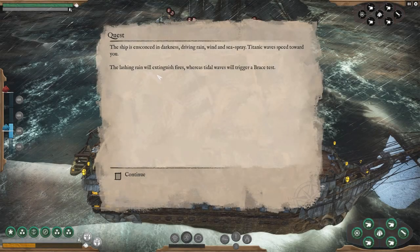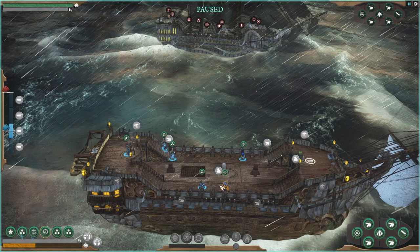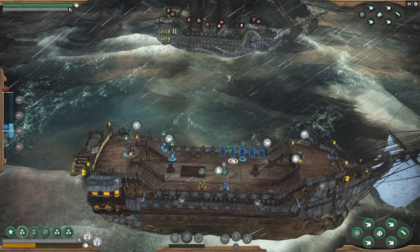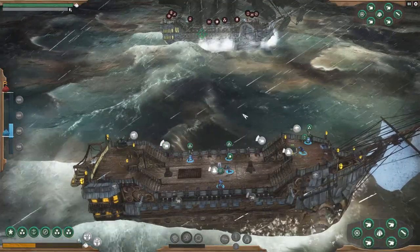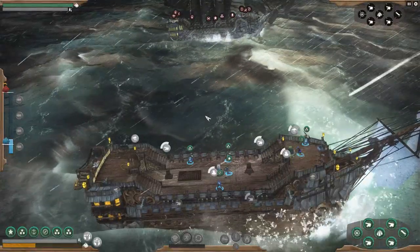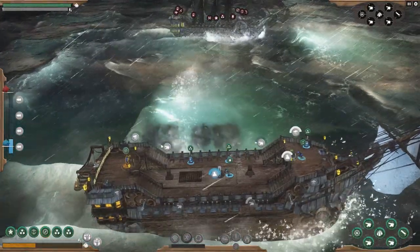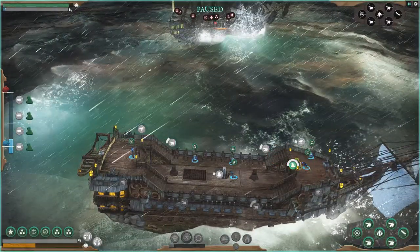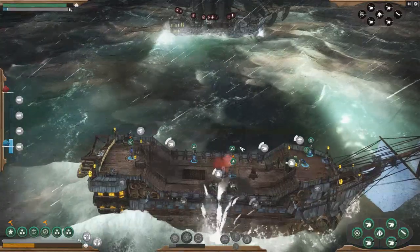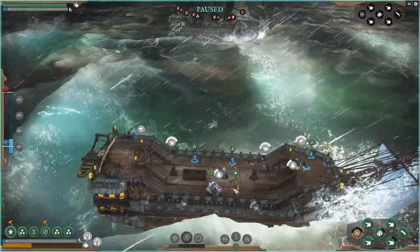What's the final battle? Your ship is ensconced in darkness, driving rain, wind, and sea spray. Titanic waves speed towards you — rain will put out fires, whereas the tidal waves will trigger a bracing test. Sailor over there, captain on the mortar. We probably aren't going to walk away from this one — fair warning — but it doesn't mean I'm not going to try. Get somebody on the sniper rifle. You guys begin firing right now. If they want to fight from long range, I'm okay with that — everything I have is long range. Hopefully they don't send too many boarders over. Put an acid mortar right there because I know they're trying to fix their ship. You guys get over here and fix the holes in the deck.